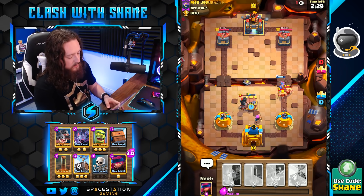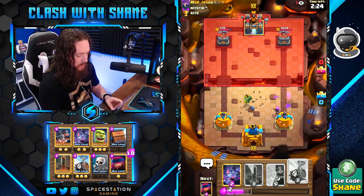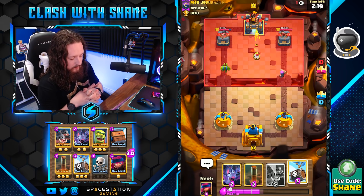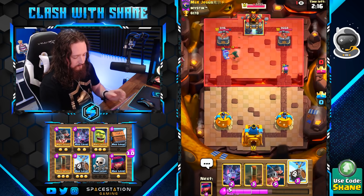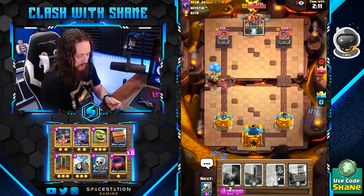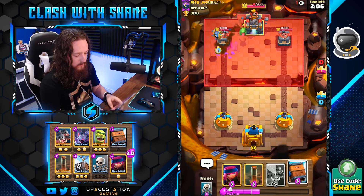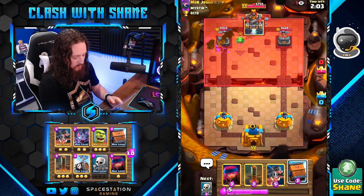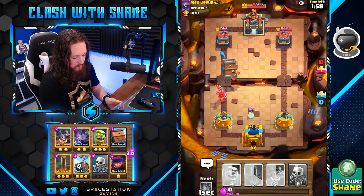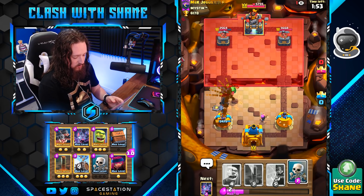The Goblin Cage protects the Firecracker, she stays alive, and then we destroy the right lane with the help of the Delivery. He's forced to respond — that's actually a good defense by him. These PEKKA Bridge Spam decks will typically have Electro Wizard, but he has Zap and doesn't need it. He chooses to soak the damage anyway. The Firecracker basically just destroys the entire push there.